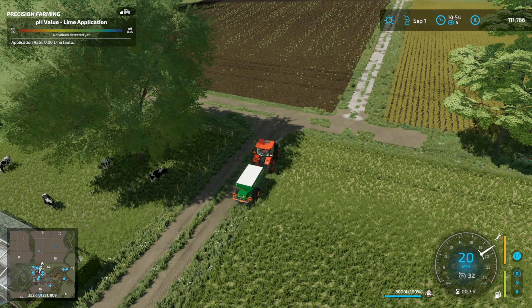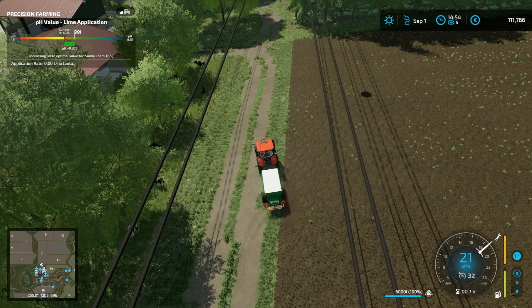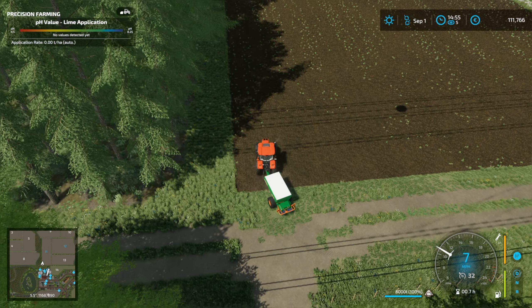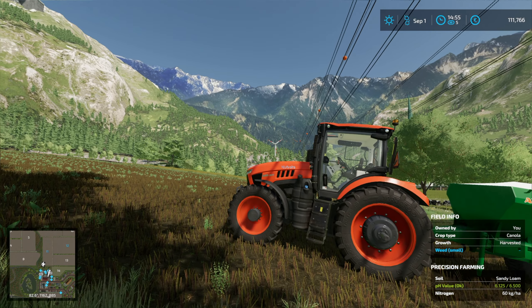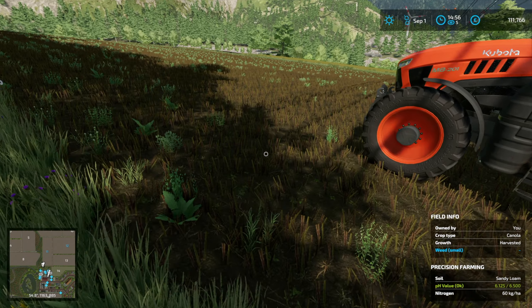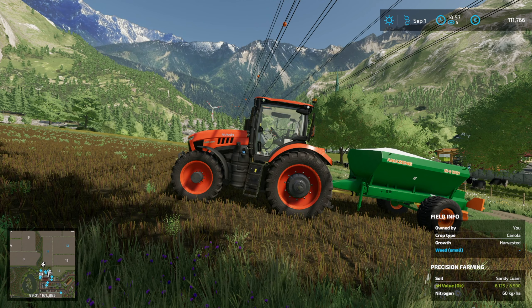Here we are with the lime spreader, but unfortunately I've run out of time so we'll have to do this next time. I'll just line this up at the field — it doesn't have much width to it, this lime spreader. Thanks very much for watching today. Next time we'll get the lime spreading done and probably be buying that sugar field and drilling barley in these two fields. Lots to do — see you next time, bye for now.